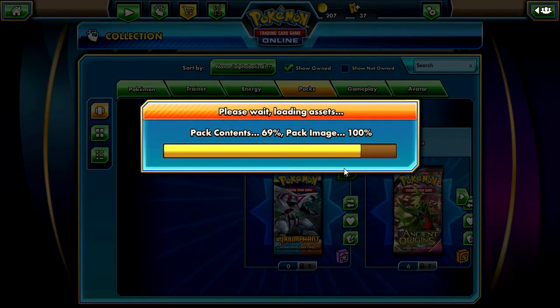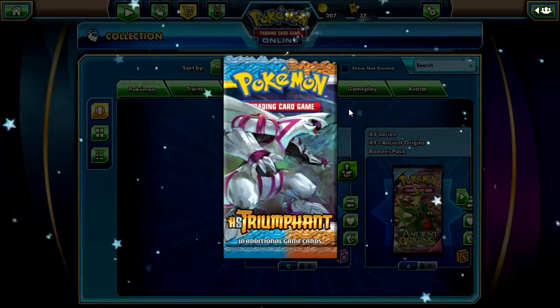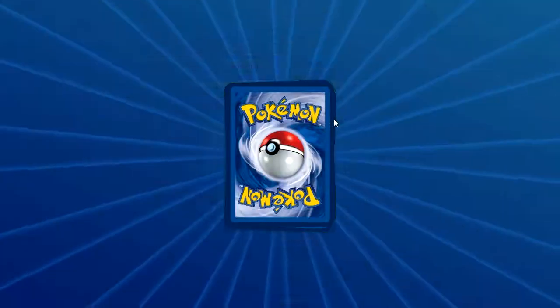This HeartGold SoulSilver Triumphant — I got that from the Destroyer King pack. I got three of these from the Destroyer King pack, so that's how I got these, if anyone remembers.